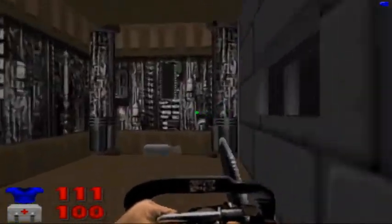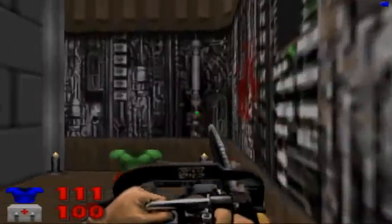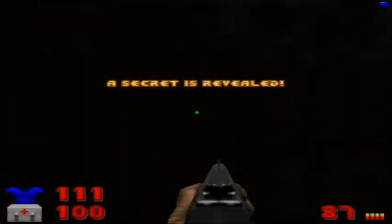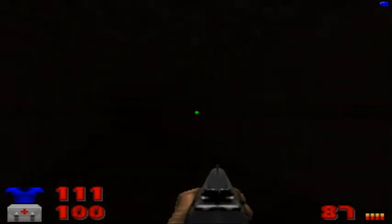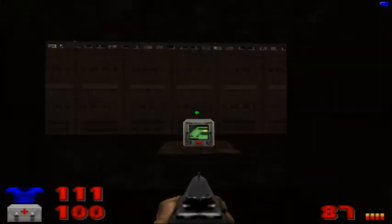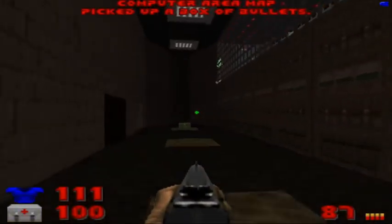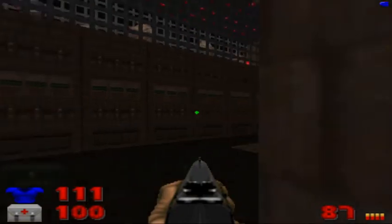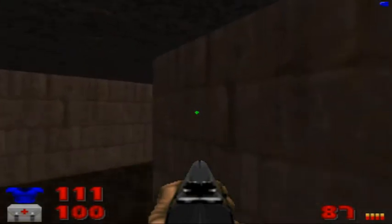There is a door on the right, but we don't want to open that just yet. We're going to go down here for the one and only secret of this map. Go down to this very dark hallway. There is a huge theme here — a lot of darkness. Be very, very quiet. We are hunting wabbits. There are Hell Knights and Gunners, so just be careful.